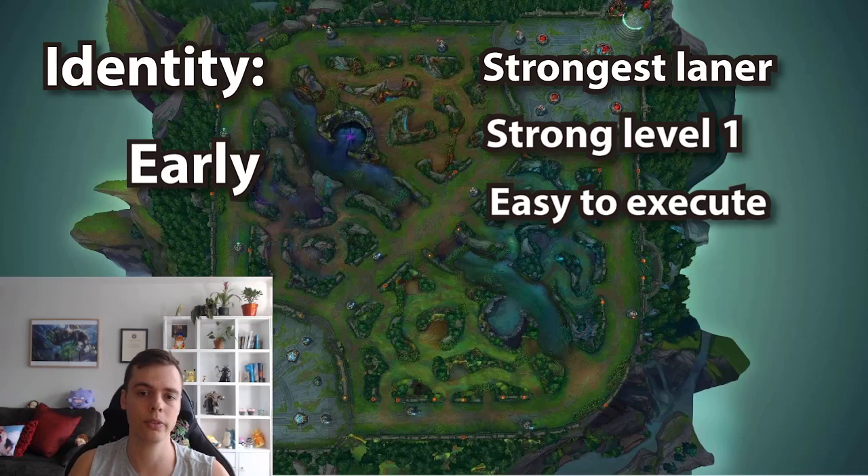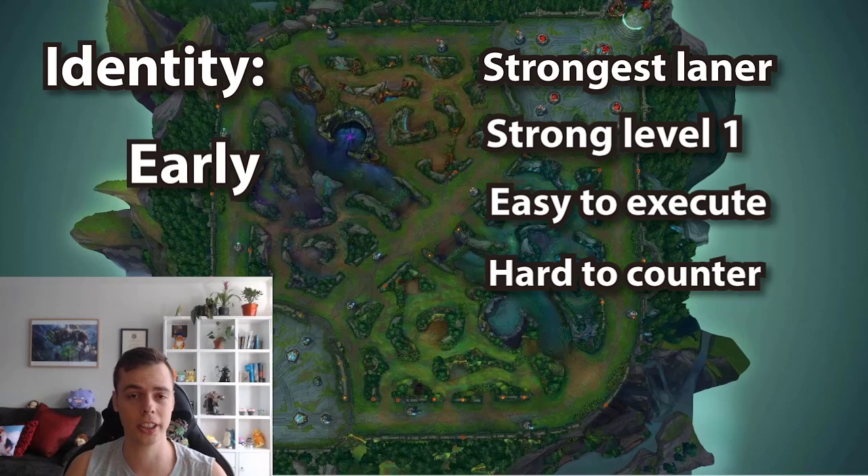Even if you land your Q, the bounce makes it a forgiving trade pattern — non-committal. He's also hard to counter in the laning phase, and compositionally he can always look for picks. What he wants to avoid is front-to-back 5v5 even-footing fights because his Q can't reach the backline in that situation, and his ult is not the longest range and is quite slow, so the backline can kite away. These are situations to avoid, and his weaknesses are versus champs or comps that excel in the front-to-back that he can't get through.